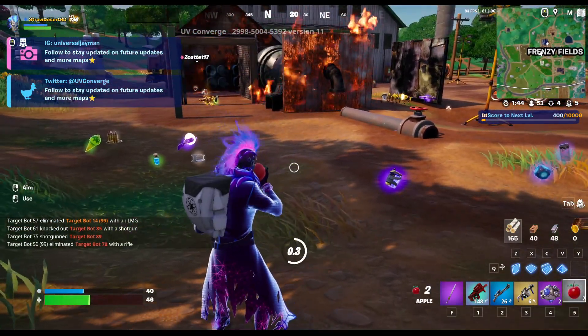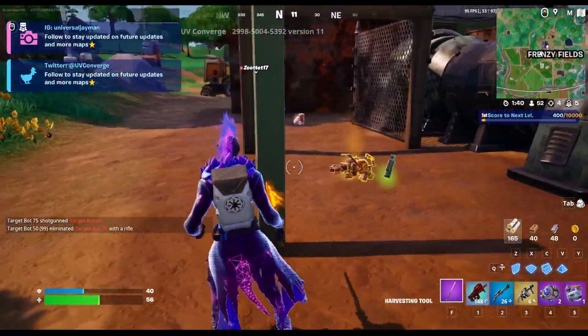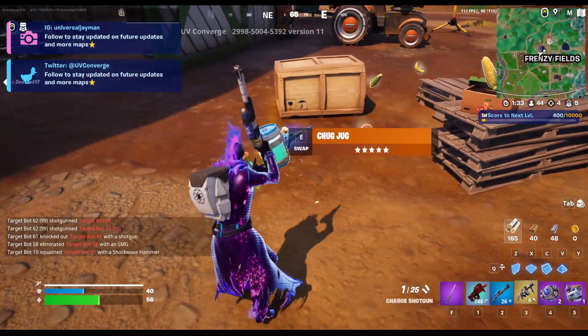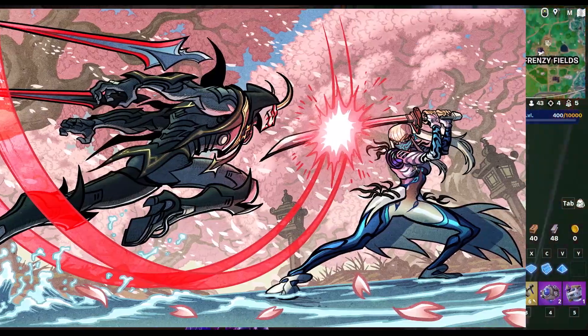Now let's get into some new stuff to talk about. Syndicate Part 4, the final part to the Syndicate questline — which is basically the seasonal story questline we've had this season — now rewards two free loading screens this week: the Syndicate's Unite loading screen and the River Guardians loading screen.